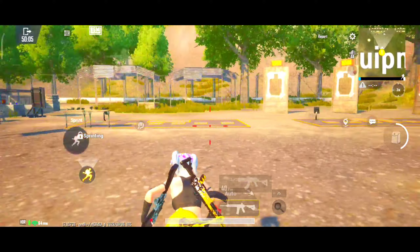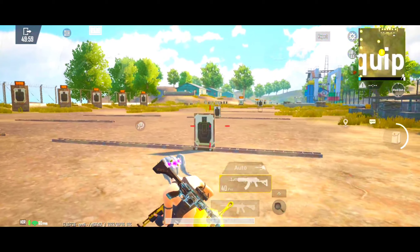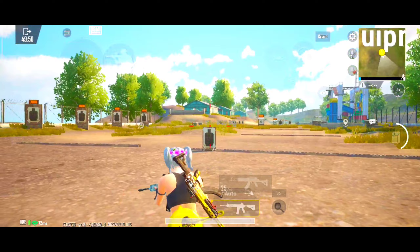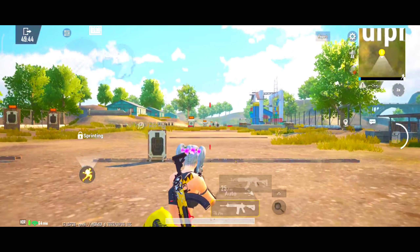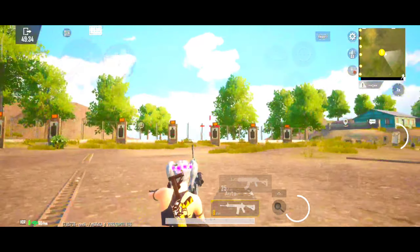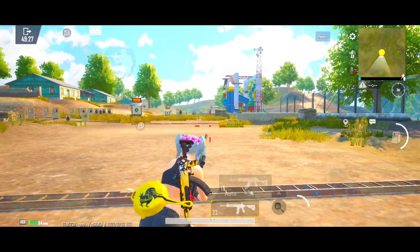For screen-check, your hand will vibrate. You will have to go to the training ground or use a TDM. Use the board to fire on the training ground like we are doing. Try to check the screen. There will be a problem in the beginning when you are learning, but your hand will get used to it. Do a lot of screen-check practice.